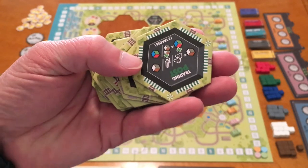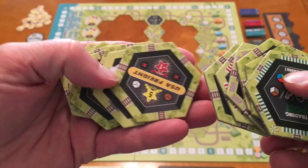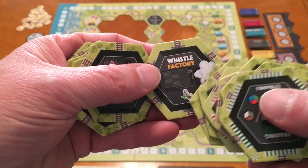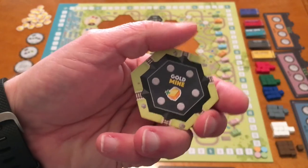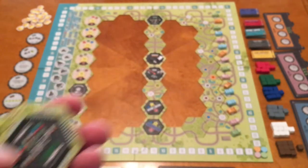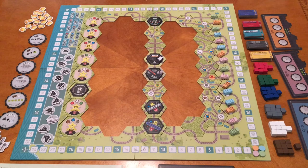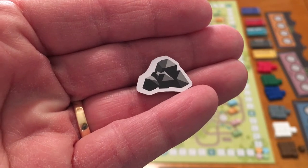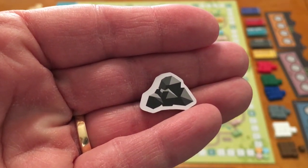During setup, special tiles are used in the center — there's a general store, towns with red or yellow stock, a whistle factory where stopping gains you a whistle, a gold mine tile for gold nuggets, and others. Unused special tiles get shuffled in with the regular tiles — they have the regular light green back — so players can draw those while refilling their hand. Based on your starting position, each player starts with a certain amount of coal: first and second players get two, third and fourth get three.